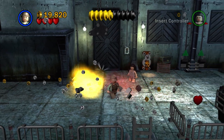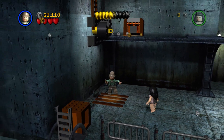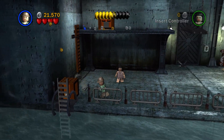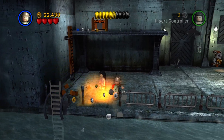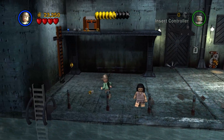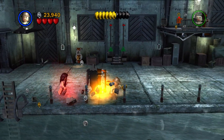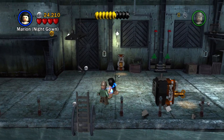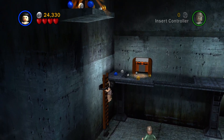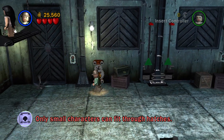Is that a machine gun? I think so. I'm just running through here. I think this might be a little bit of a faster level for me to complete because I don't really know much about the minikits here. Only small characters can fit through hatches — oh, here we go.